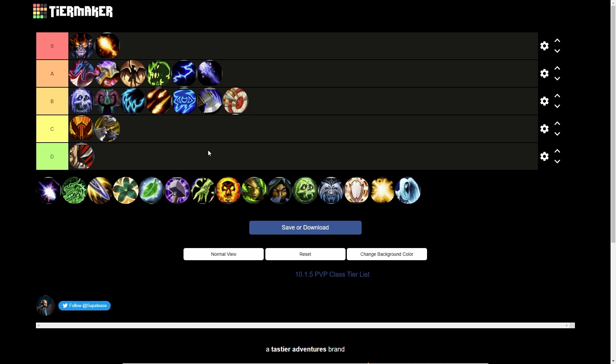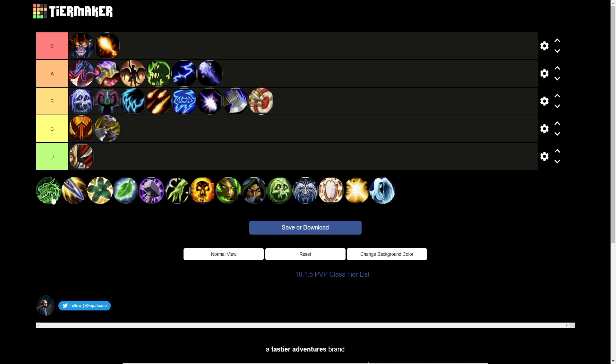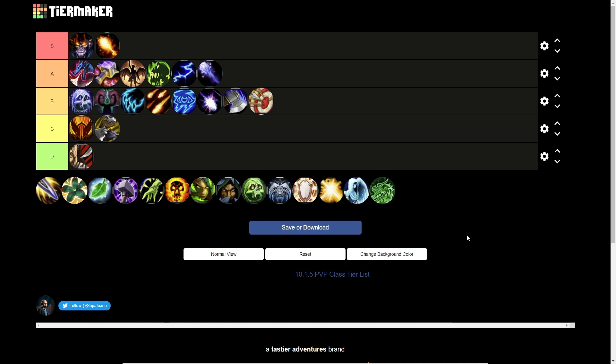Marksmanship Hunter goes in B tier as well. Just strong damage really — they have a two-minute cooldown that bursts really well, and AoE basically whenever you want with Explosive Shot or Volley, which they can save for add waves on the last two bosses. Overall though, they're a hunter — they don't bring too much extra, and their damage is just out-DPS'd by a lot of the specs above them.